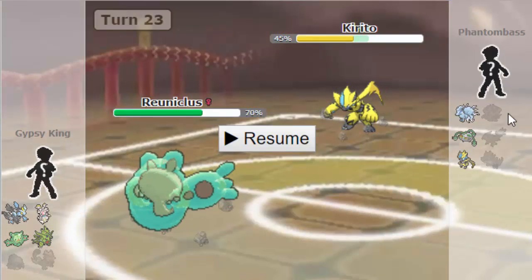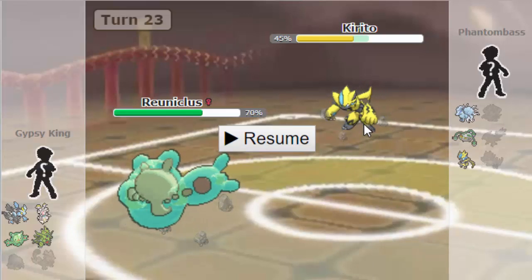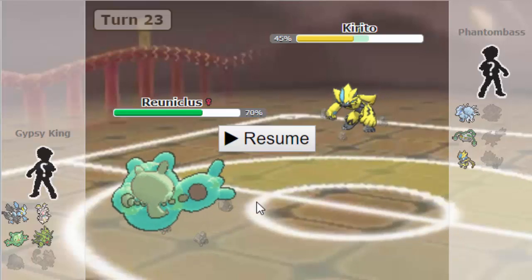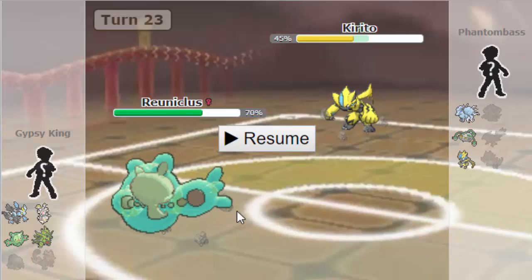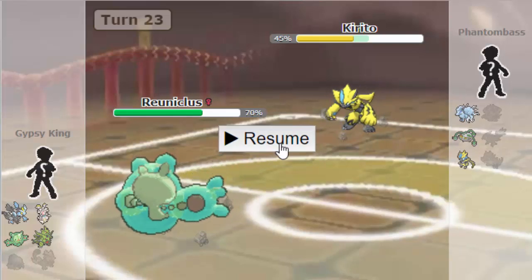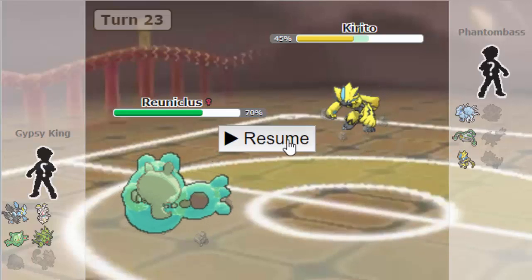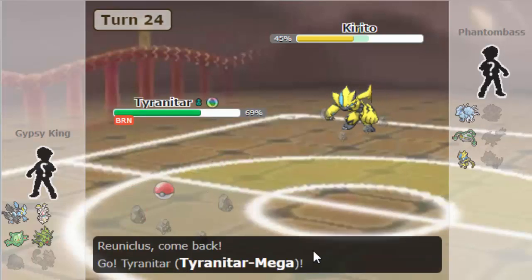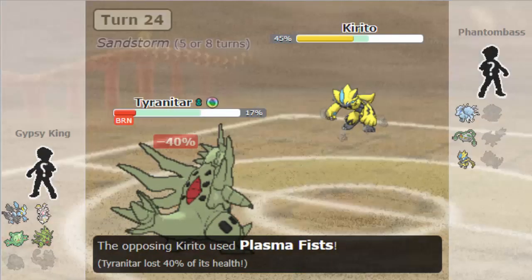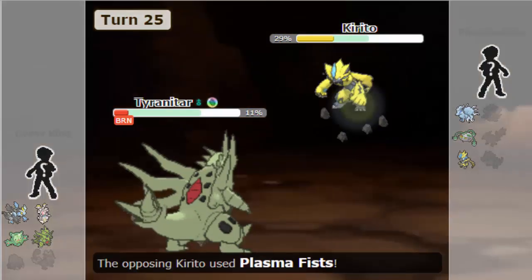Maybe he's scouting for Hidden Power Fire. But Reuni is comfortably outside of range of any attack from this Zeraora. I'm going to recognize that Reuni is my win condition. I don't want to bank on him not critting me here, because it's the ITL. So I'm going to preserve my Reuni, and I'm going to let this thing take a bit more Life Orb chip. I'm going to go into my T-Tar, which is going to force him to take two rounds of chip. Because he's not clicking CC here — he's 100% clicking Plasma Fists. He's going to take Life Orb chip plus Sand chip.